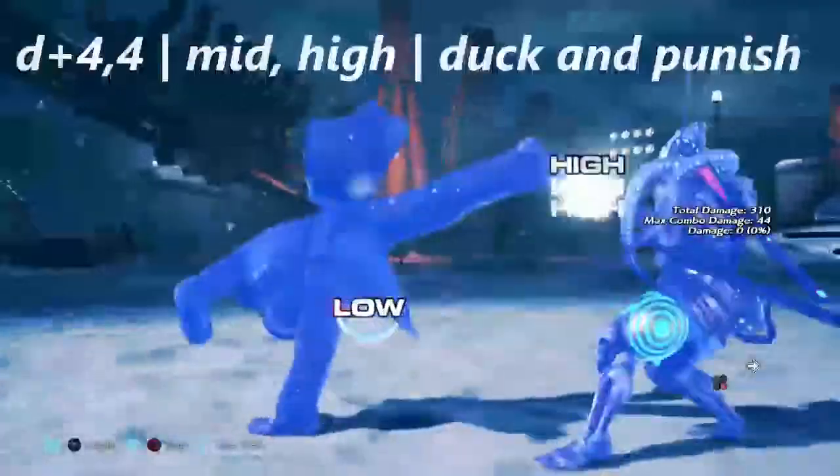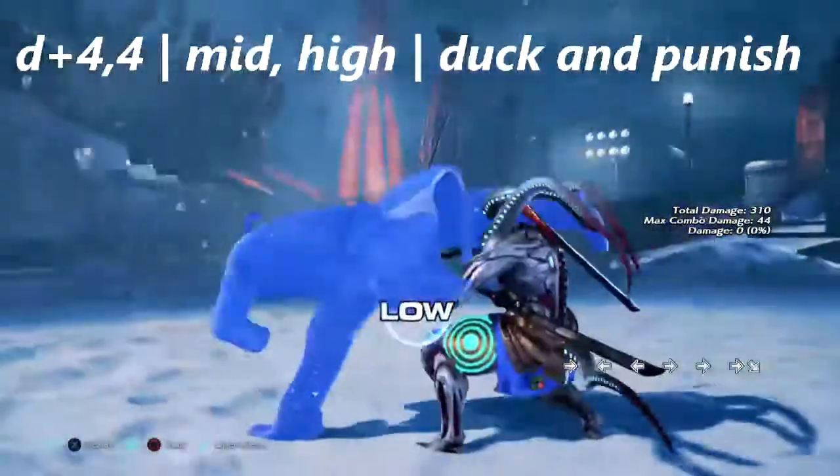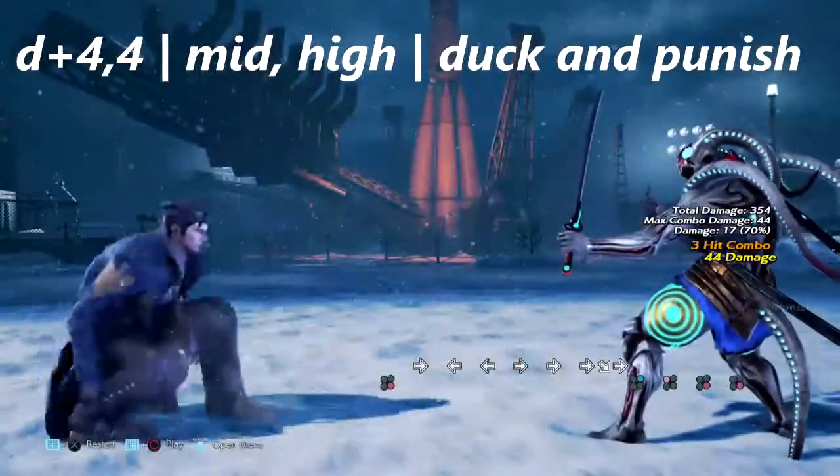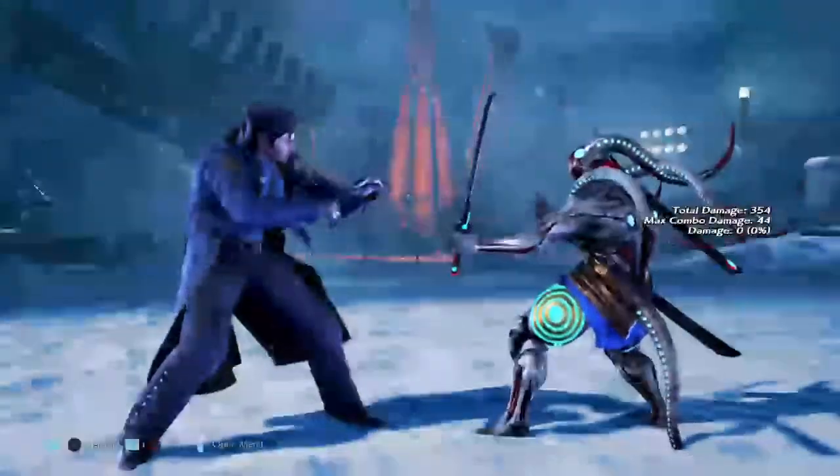Remember that down 4 string we covered first? That move has a mix-up with it. This is down 4,4 — this move is high, so you can duck it and get a while rising 2 punish off of it.